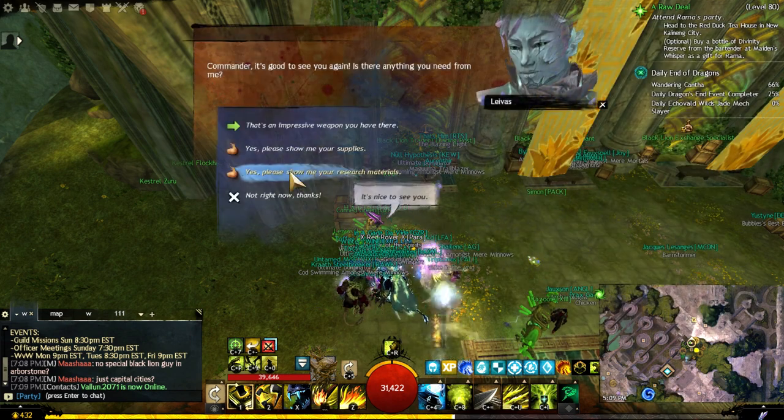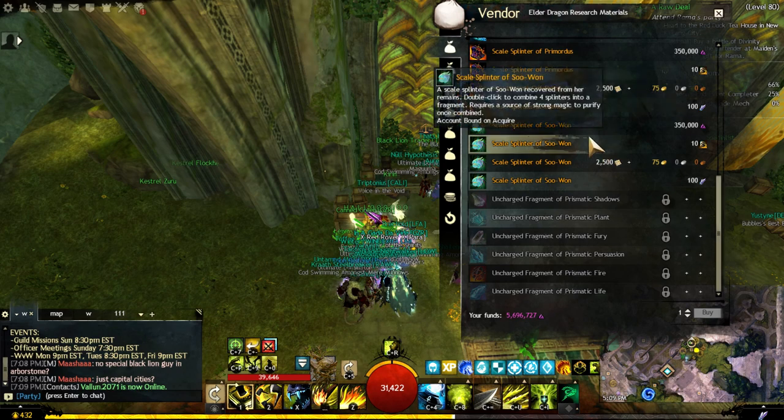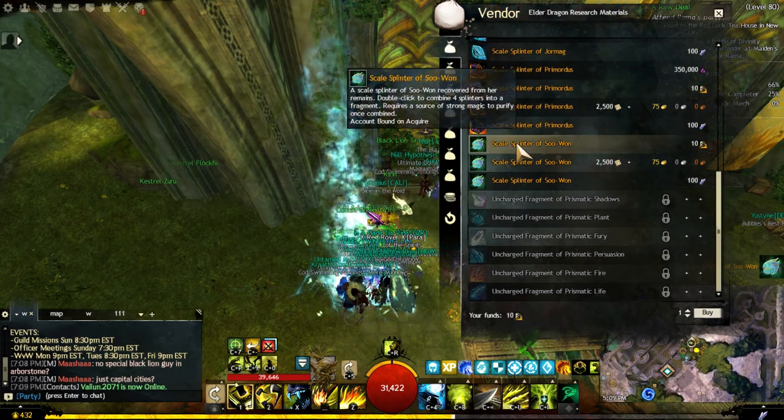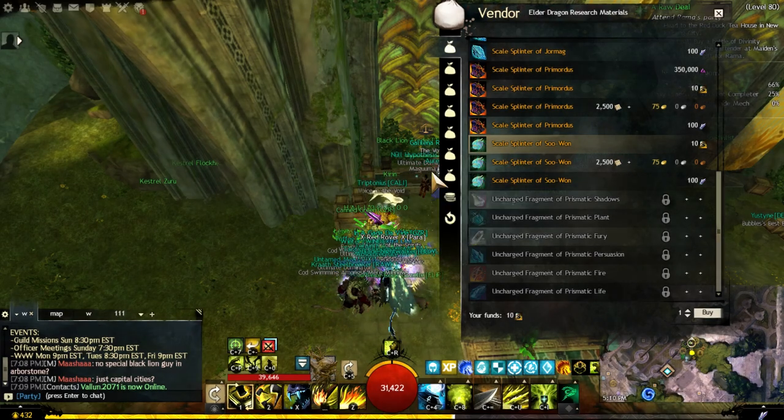Buy the four splinters of the legendary weapon you're working on. For Suwan, we will buy the Skill Splinter of Suwan, which costs 350,000 karma, 10 chunks of Amber Grace for the same price.